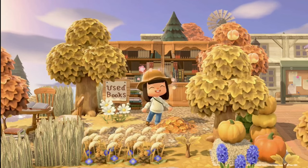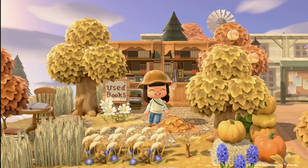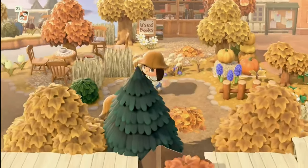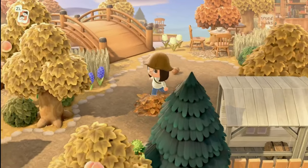...favorite places on an island, and this one is absolutely adorable — she did such a great job. This is right next to resident services, in case you were wondering. Let's go see the front of the island.